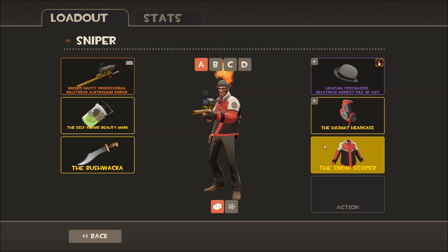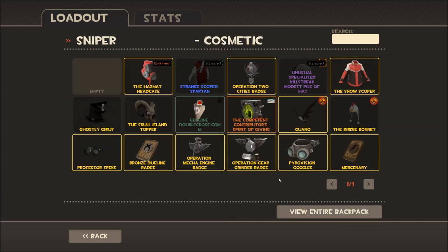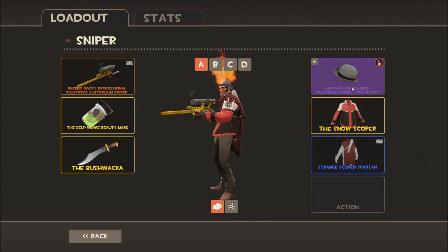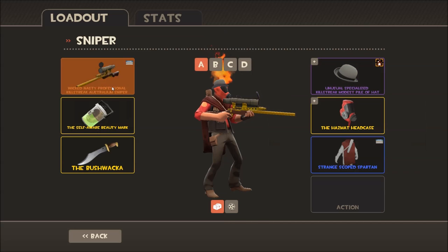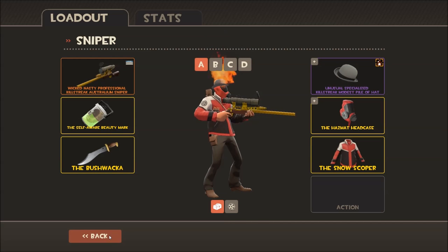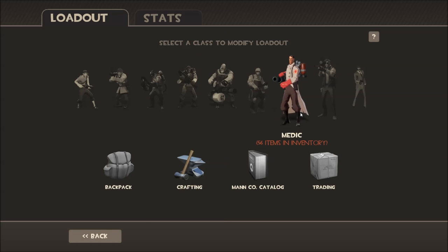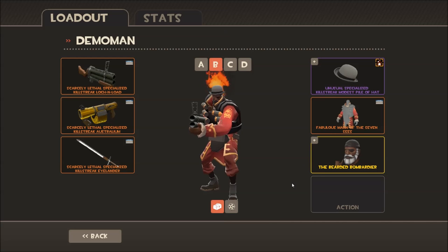I believe I got a Sniper cape as well. We'll put it on — there we go, this super sniper. That's not too bad. I do like my snow scoper a bit more. Oh, I can put on both? That does not work. It's not bad. Although to be honest, I was really hoping for that Spy hat where it kind of looks like a skull — that one's really cool, that's the one I was really looking forward to. It's the red one, but I didn't get it.